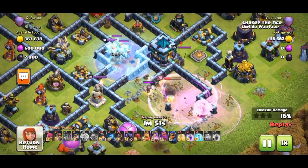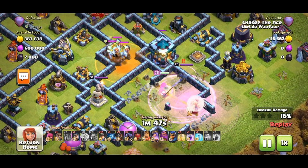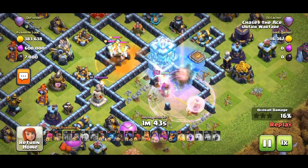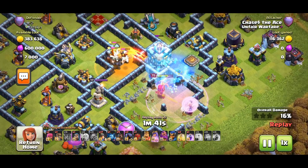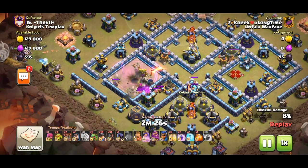Damage CCs are best when the attacker is trying to take out a portion of the base with a relatively small investment of troops, like a Queen Charge or a Sui Hero Dive. The intent is that singular heroes have no way to disperse the damage of the troops, so they die very quickly and get little value.